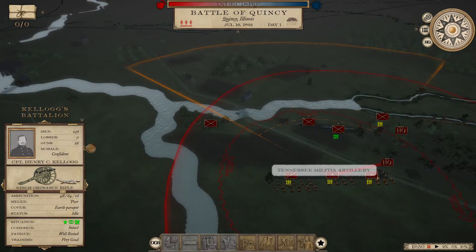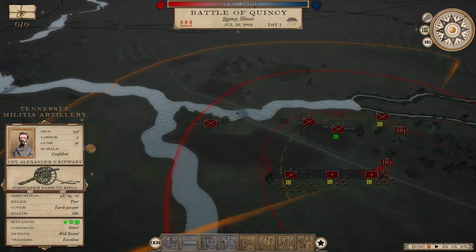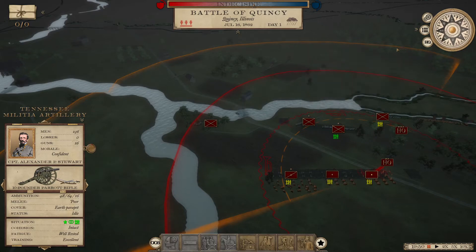In general, the rifled guns are more accurate. The 3-inch ordnance shows accuracy as 'excellent,' fires a touch slower at two and a half rounds per minute — not a huge deal. The Parrott they're rating as 'very good,' so not quite as accurate, but as you can see it has a considerable range.